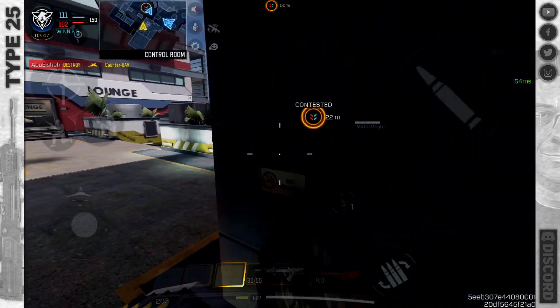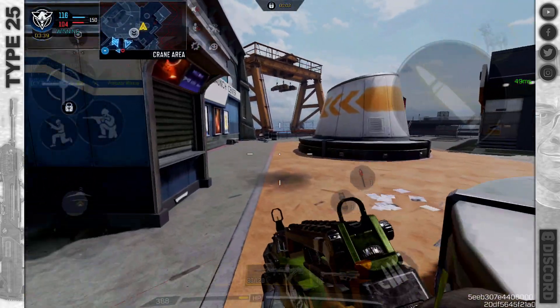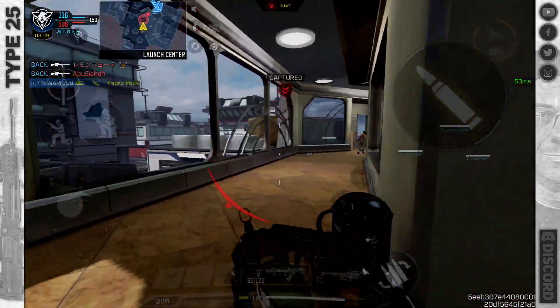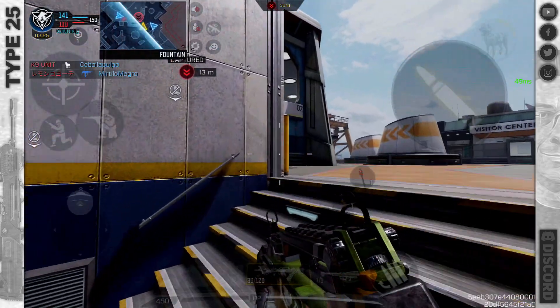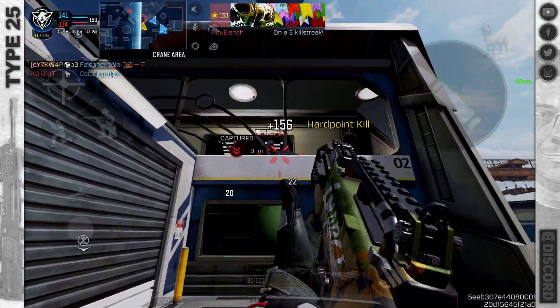Yes, the ADS speed, reload speeds, and movement speeds are hurt a bit with the BR build, but that's the long-range trade-off. For damage without stopping power there's a slight difference, but it isn't that heavy — only really heavy past 30 meters. Time to kill is really good, a lot quicker than some other assault rifles up close. I do think it has been over-buffed a little. The movement speed for an assault rifle is brilliant, and the stopping power recoil change is extremely helpful.